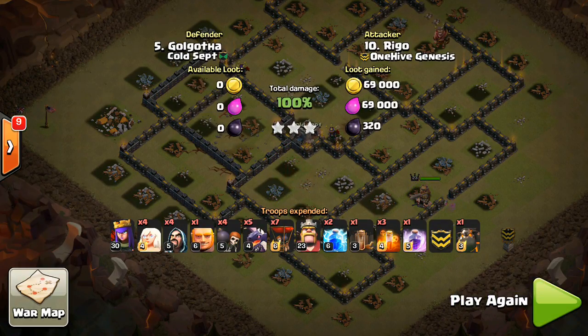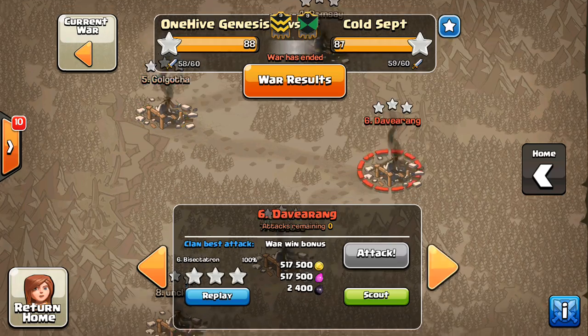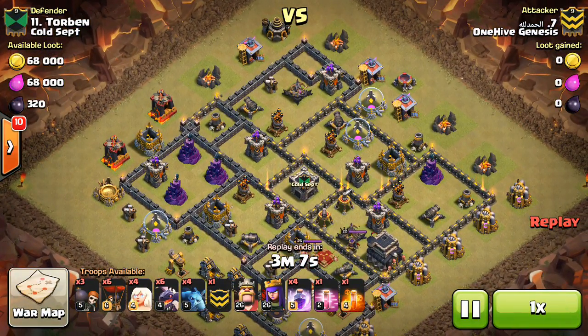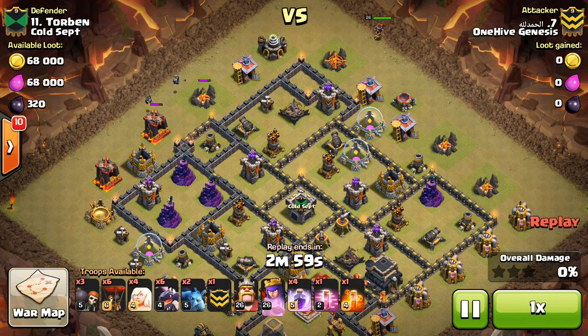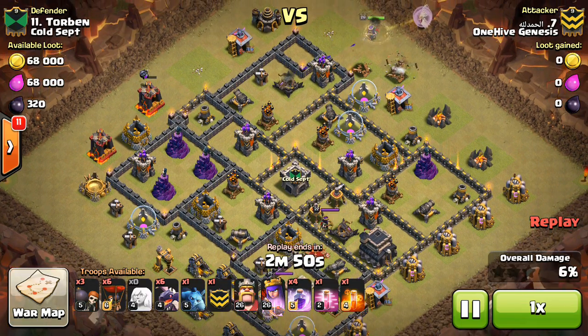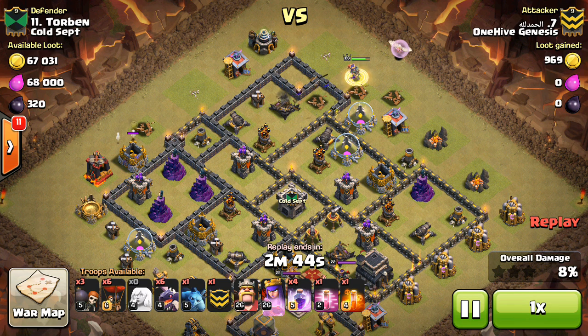We're going to take a look at one more. We're looking at Karim taking out number 11, doing a slightly different variation, because you can be creative with this attack. You don't necessarily have to use a zap quake — you can just as easily do a queen walk and then use a lava hound from your CC to tank for one of the air defenses. There are a lot of different options, but whatever you do, it typically has a queen walk and it typically has dragons — otherwise it's no longer this type of attack.